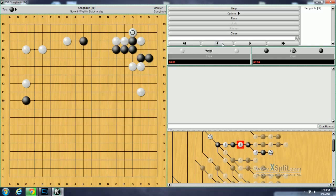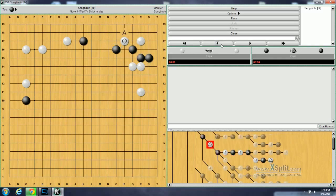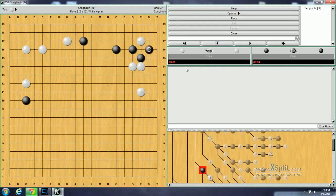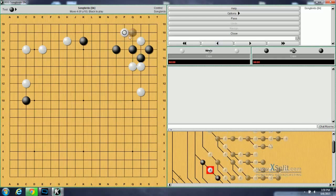Backing up, we're going to look at a different response from Black for the 3-3 invasion here. If instead of descending here, Black plays this diagonal move, problem number 137 is: how does White respond to this diagonal move? There is only one correct answer, and that is to do the knight's move here. Any other way, White dies.